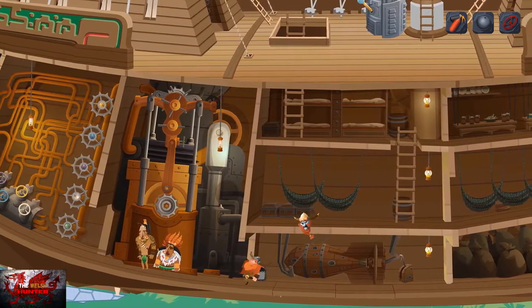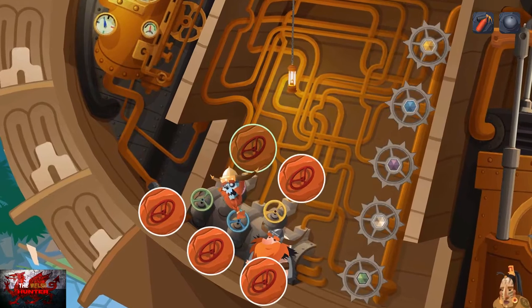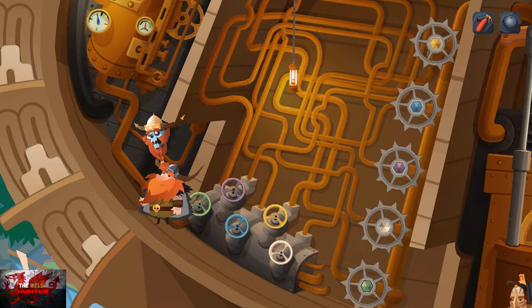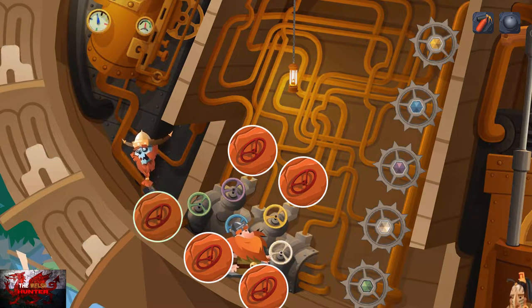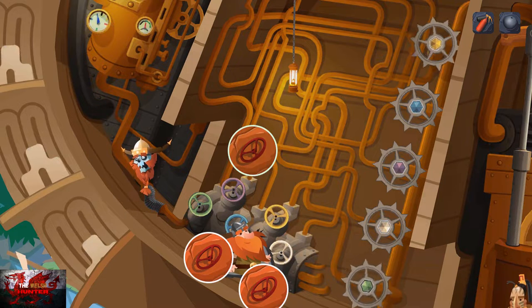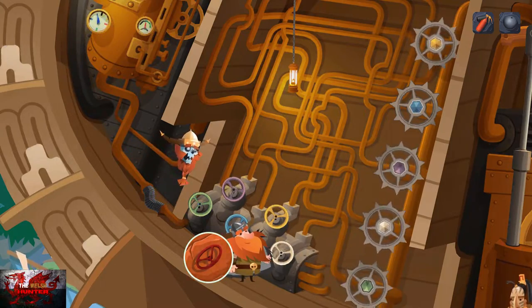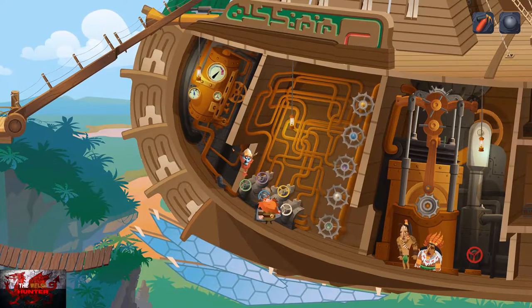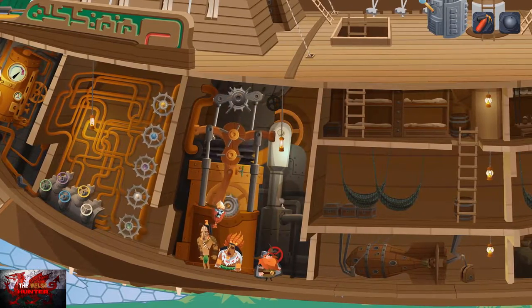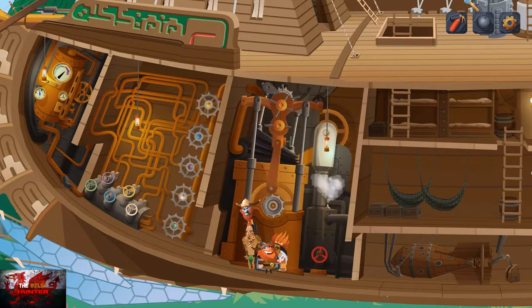Go down to the left for a tiny gear puzzle. Put the red gear on, then interact with the coloured gears in order: green (bottom left), yellow (top right), white (bottom right), violet (top), then blue (bottom left remaining). Then interact with the red gear. Talking to Timon and Pumbaa gives us another gear, and now we head all the way back to the top.